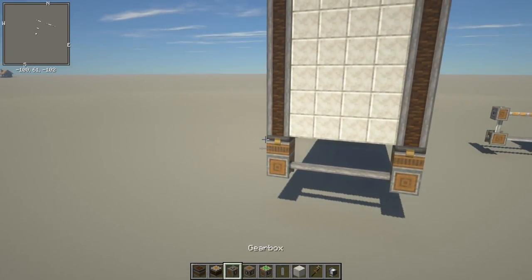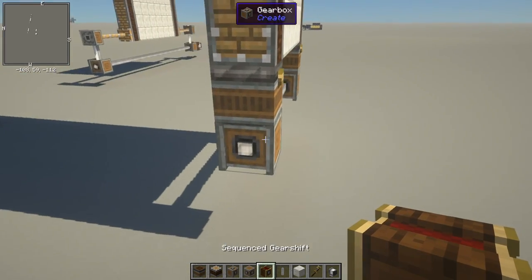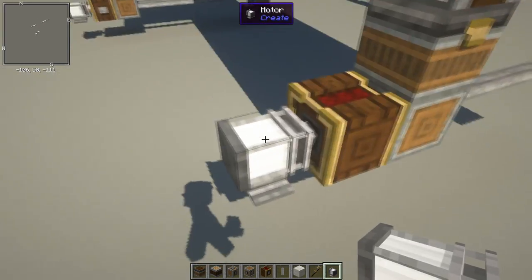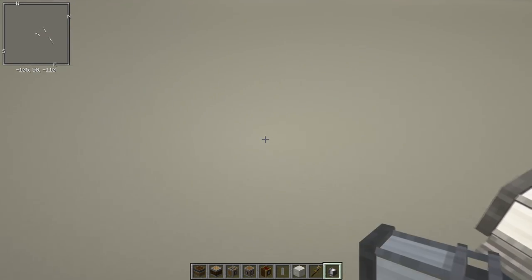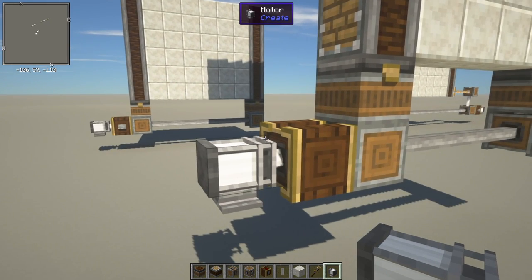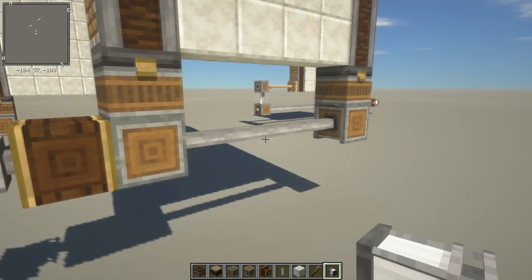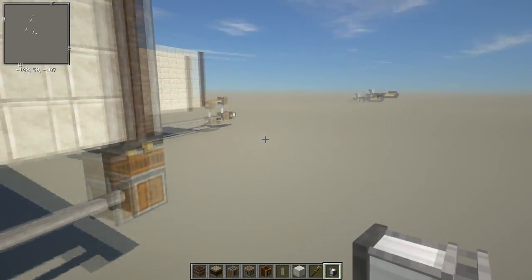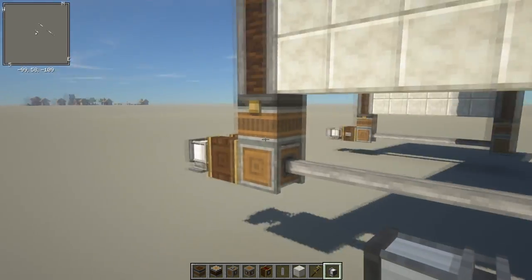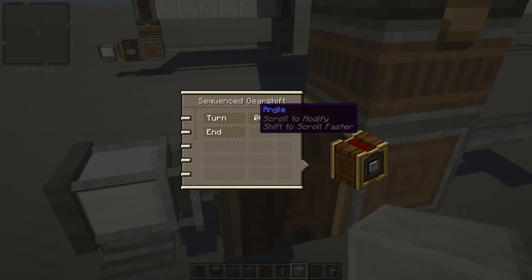We've got our door - now we need to program it and power it. We need the sequence gear shift; these things are awesome and super useful. For this case we're going to throw a creative motor on it - that's only available in creative mode. In survival mode you'd want to hook this up to your windmill, water wheel, or the powered fan with fire underneath it, like the bread machine I built in my last video.